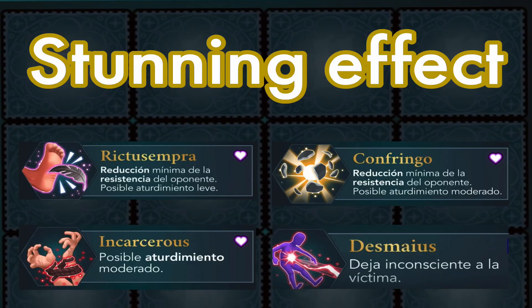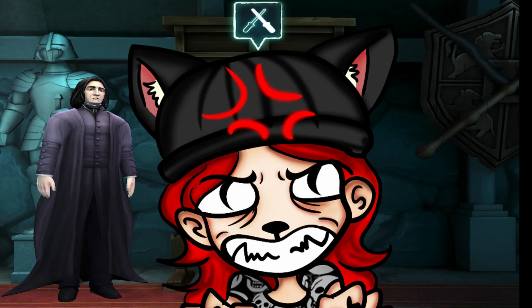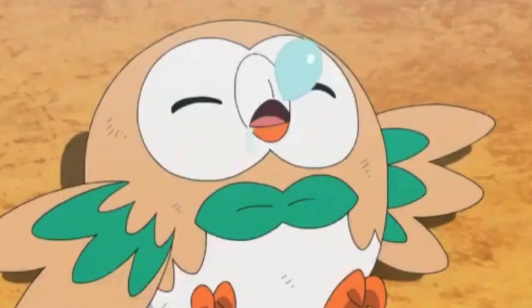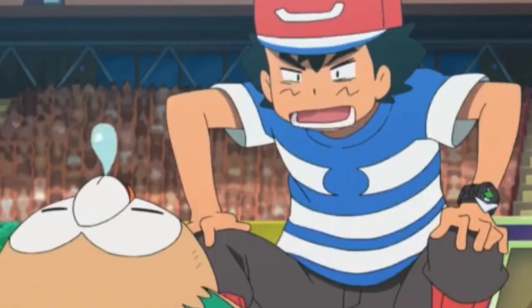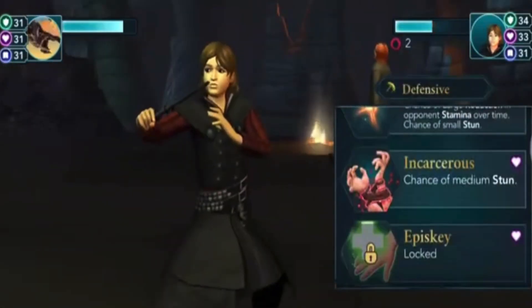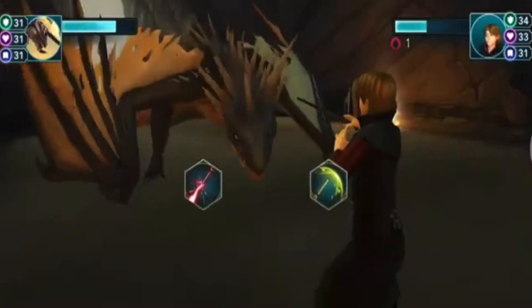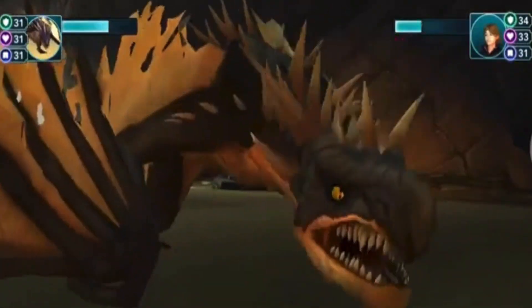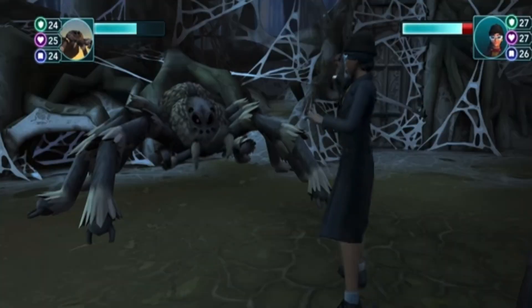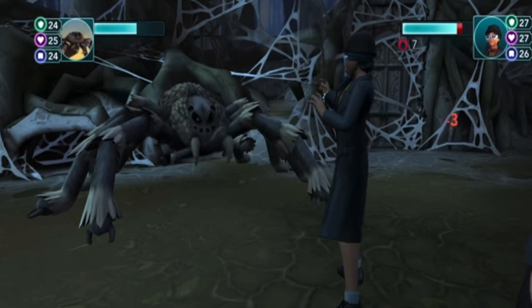The secondary effects can either keep you from attacking or drain your HP for a certain number of turns. If they strike you with Desmayus or spells that have stun as a secondary effect, you will be stunned and unable to attack for one to two turns — luckily not like in early Pokemon where you could be sleeping the rest of the battle. On the other hand, if you get hit by spells like Bombarda or Incendio that burn you, or Defindo that cuts you and makes you bleed for eight turns, or if you get beaten or stoned by an animal, you will get poisoned or exhausted — and that will drain your HP for one to eight turns depending on the effect and the spell. The amount of HP drained if it's for eight turns is much lower than if it's for one or two.